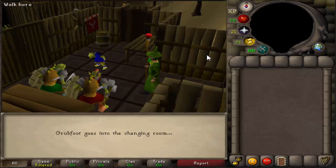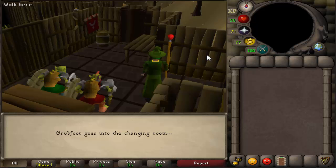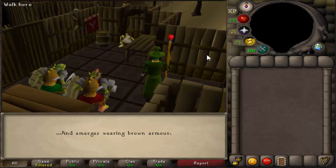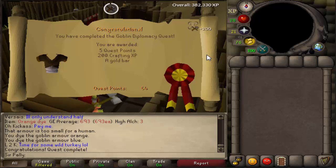After this quick little cutscene, the hardest quest in Runescape is about to be done — which is Goblin Diplomacy. I don't know how I was able to do it, it's such a hard quest. There it is — 200 crafting XP, a gold bar, and 5 quest points.